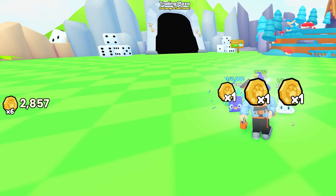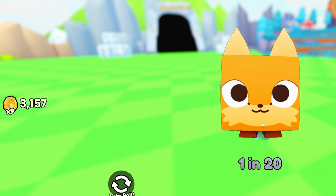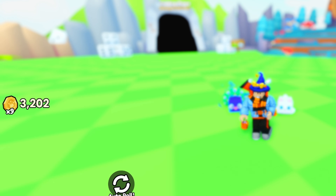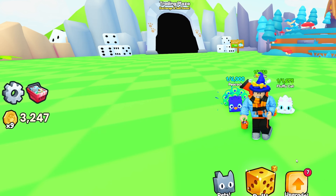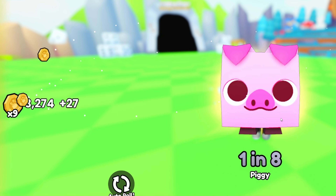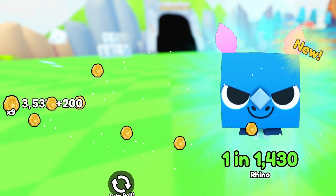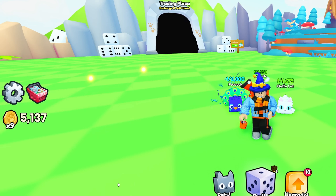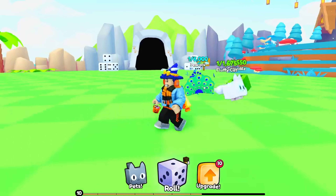We hit 2,000, then 3,000! Keep going to hit 4,000. There's a hyper dice in the shop for 1,200 Robux — I can't afford that. Let's keep going — 3,300 coins, then oh my god, we got more! Okay I'll stop the rolling. Our level on the bottom is 10 — I think that's actually our level.